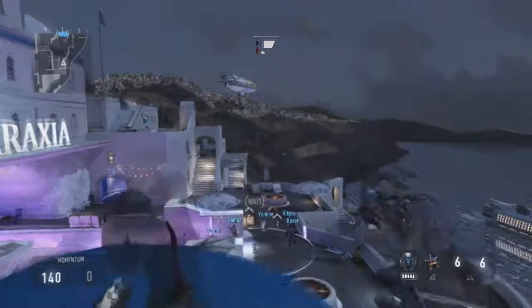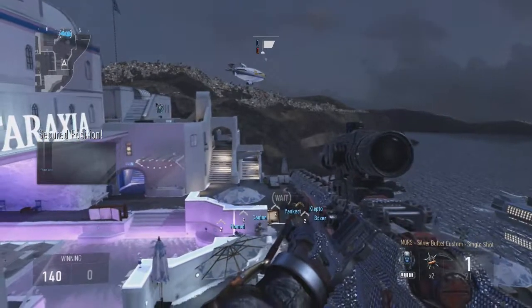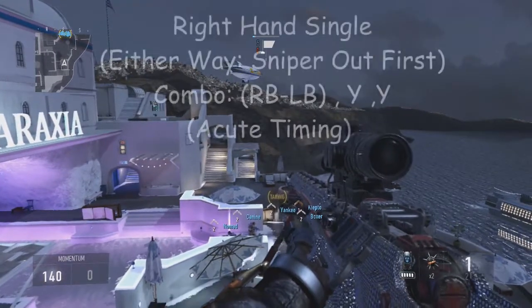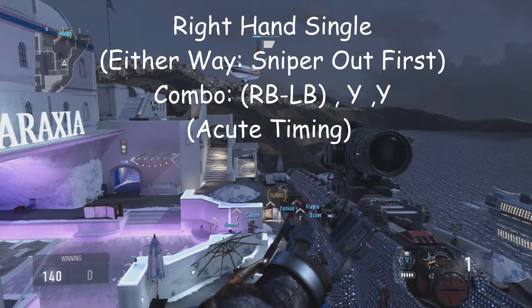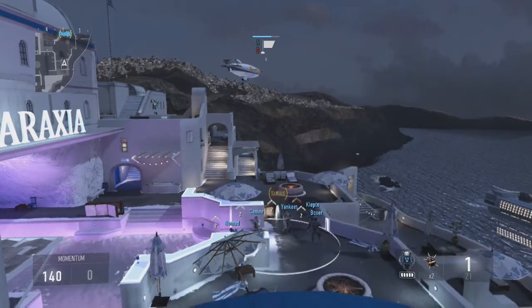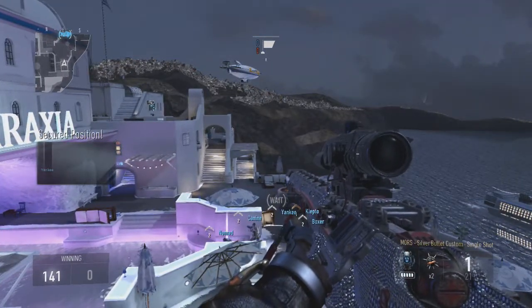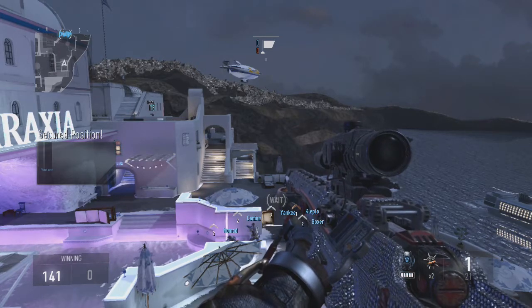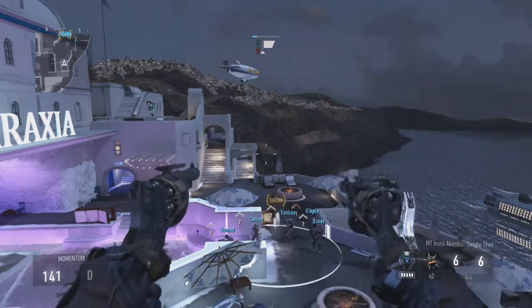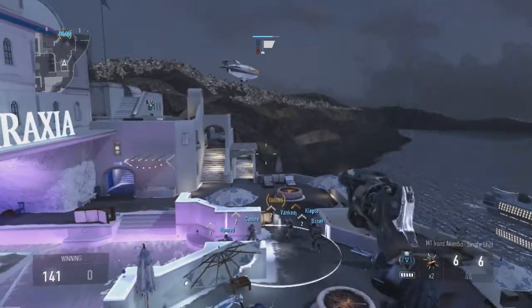That looks awesome. You can do the same thing with the sniper but this one has much harder timing. What you want to do is the same thing as the right hand but just different timing - you press right bumper, Y, Y. You may end up doing the original one, so it just takes some timing. There you go.